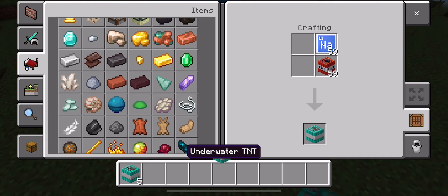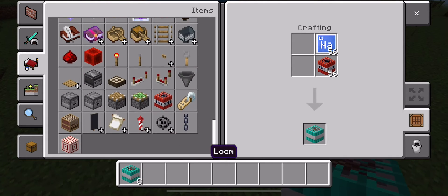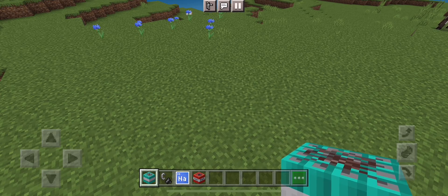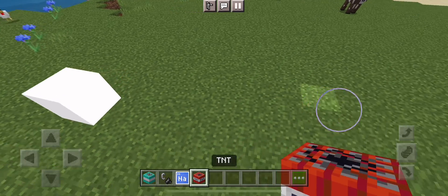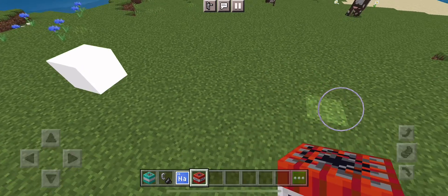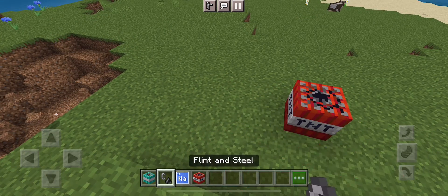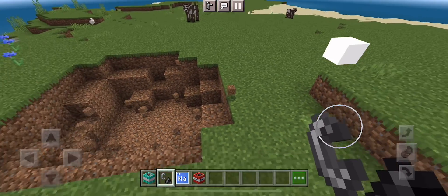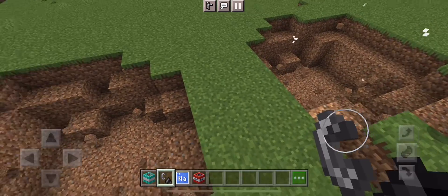Let's put the TNT up from what I just did. And then let's get some flames. I'm going to do a test. See it? Boom — there's not a big explosion. Let's see what the red TNT does. Oh, they're like the same.